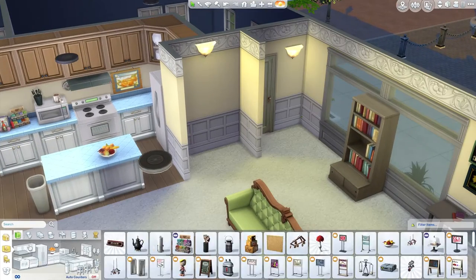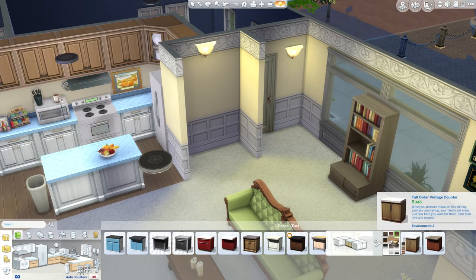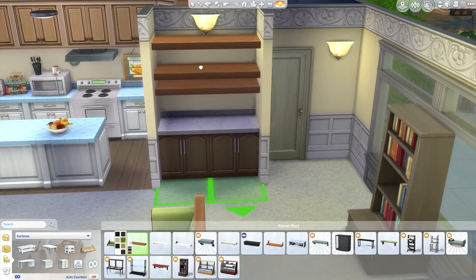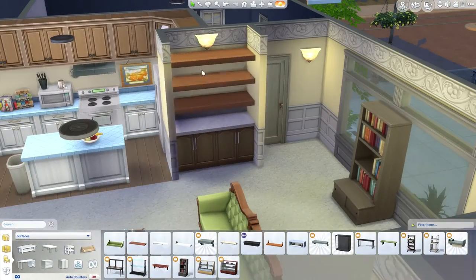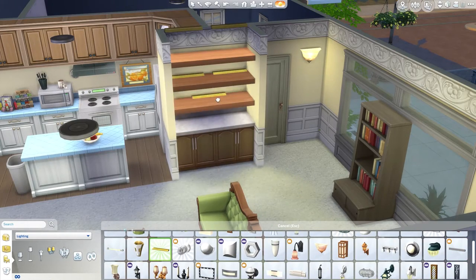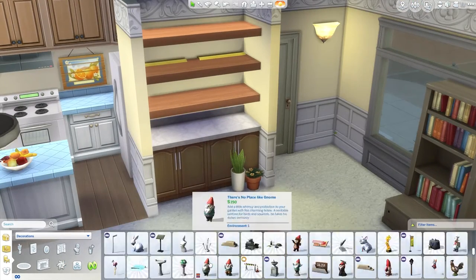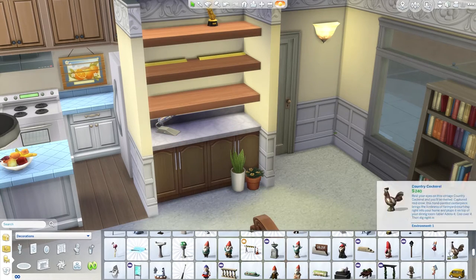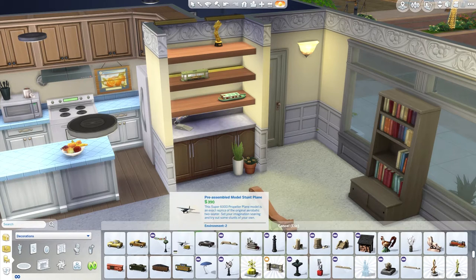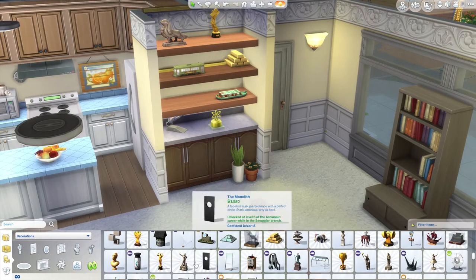I'm doing the shelving section now - I put some counters in there, then enlarge the wall shelves and put them all above each other, then just fill it with stuff. I wanted it to look ultra cluttered, ultra cluttered - because you get a little glimpse of this little alcove in the show and it is just chock-a-block full of random stuff.